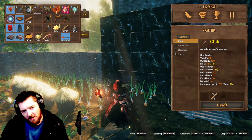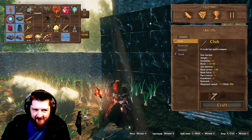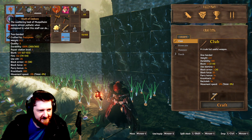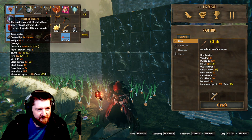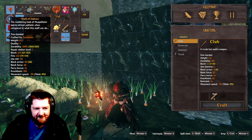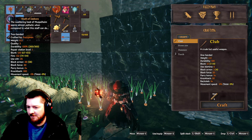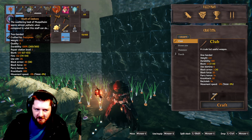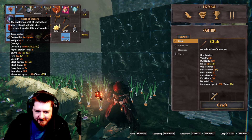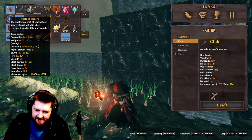So, Eitr. Let's just go over the elemental magic first. We have the Staff of Embers — it's going to do blunt damage and fire damage, costs 35 Eitr to use. But as your elemental magic skill goes up, it will cost less Eitr to use. This one is really good — you throw fireballs, it does AoE damage. It's great.